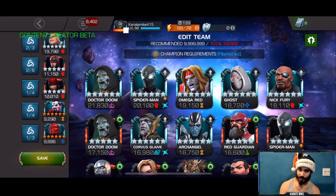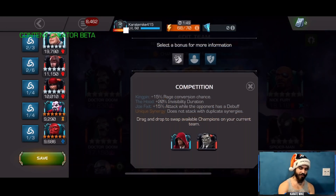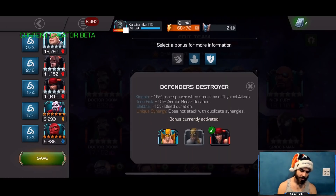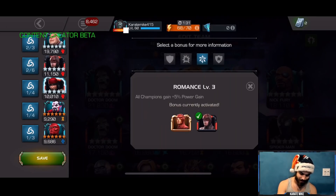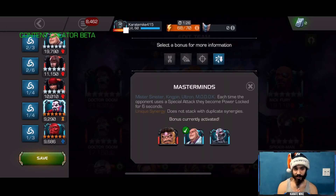I threw together this synergy team. We have two of Kingpin's synergies here with Daredevil — heavy attacks gain plus 60% attack and cannot trigger a passive evade. We also have plus 15 more power when struck by a physical attack. Over here it's just plus 6% attack, which doesn't matter much, and some power gain with Daredevil. But this is the big one — the Mastermind synergy.